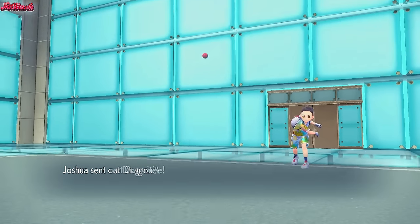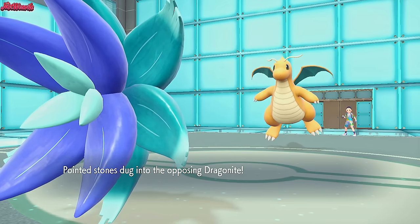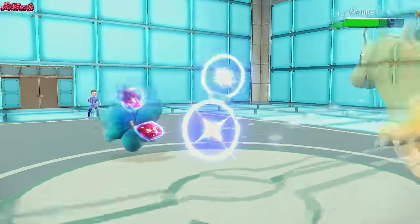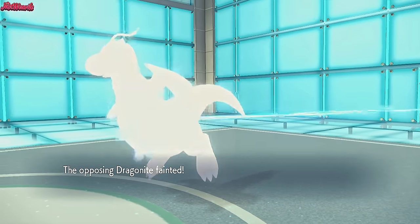Dragonite comes in - that's a good switch. I'm guessing they're Choice Banded because they didn't want to switch earlier. Let's go for a Power Gem - we do outspeed. Glimora comes through and takes out the Dragonite with one shot, which is great. Dragonite goes down.